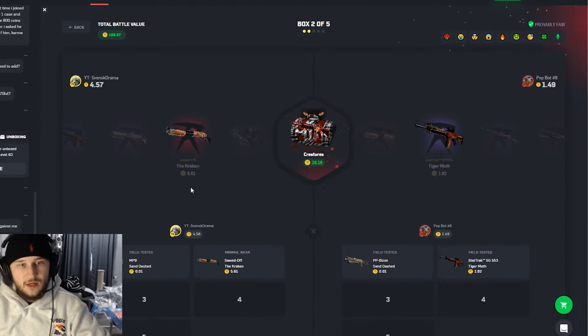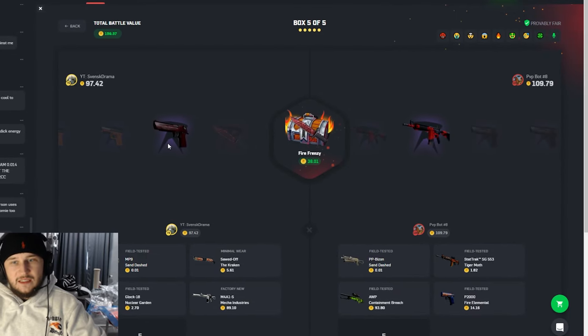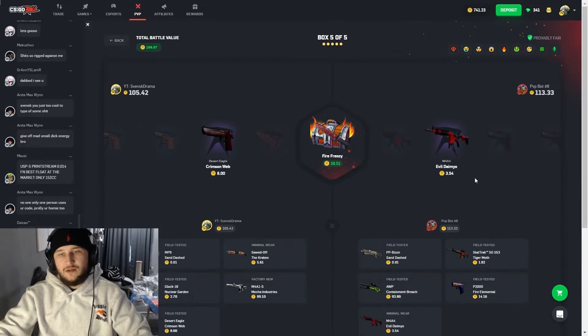He's getting the AUG for 93 — that's a big no no. Come on, Fear case, do something! We just need one item that's a bit over. Is that enough? No, it's not. That's so close — we're taking the L.